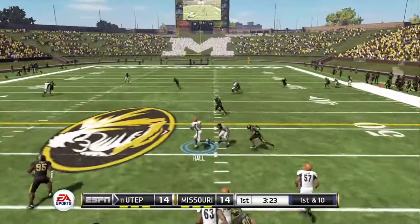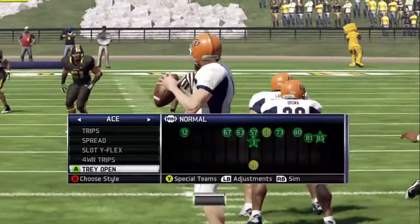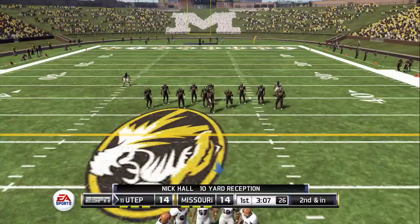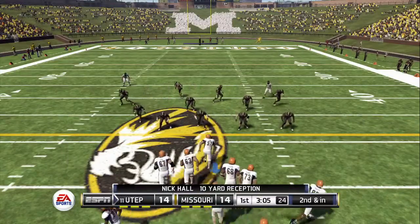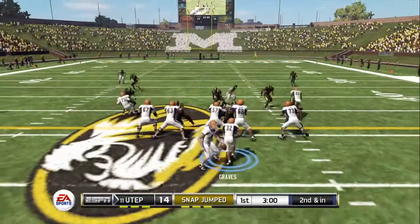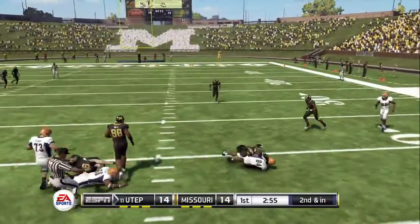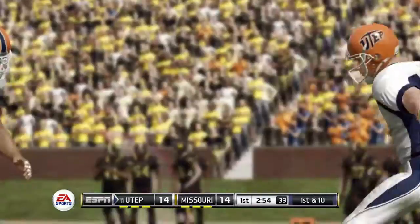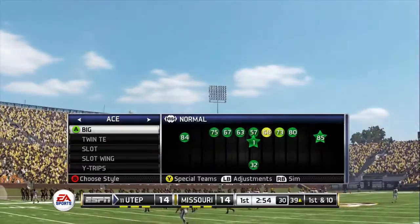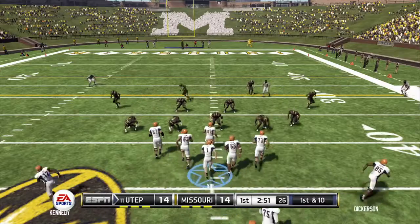Drops back to pass — he's got his receiver with nobody around him. Second down and a couple of feet, ball on the 49-yard line. He's on the run. Way to look it in. This is why it's so important to have success running the football — it forces a defense to prepare for it, and then that creates chances on play action. They executed that one perfectly.